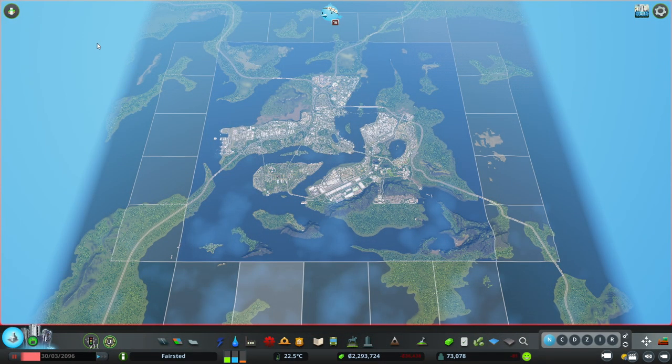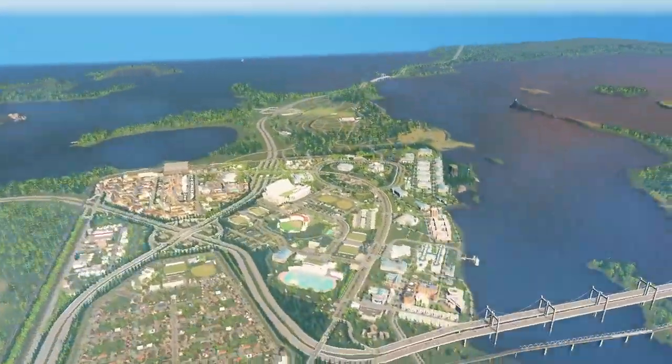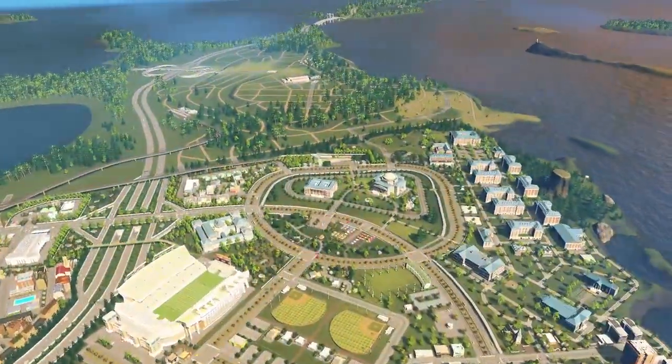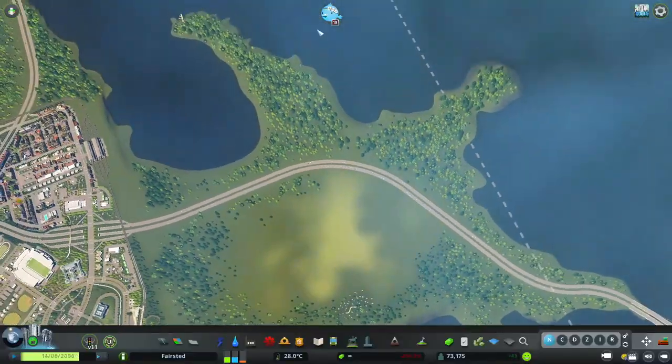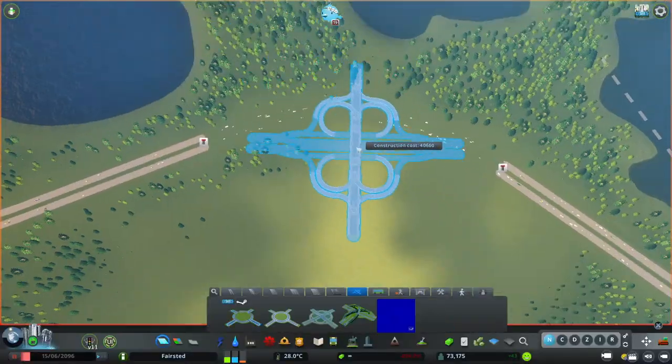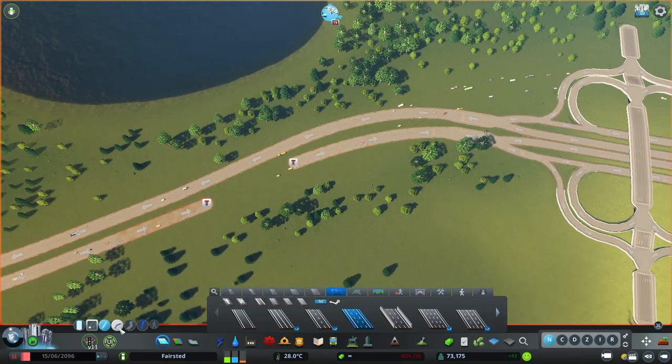We are back in Fairstead and as you can see I have unlocked 25 tiles so that we can complete Fairstead. Before we get to Cities Skylines 2, I want to put in an official downtown, we're going to put in the airport at some point, and I want to get rid of a lot of the harsh lines on the map from where we were confined to our nine tiles. Today I want to start on the road layout for the downtown using this lovely pre-built interchange from the amazing Yumble, just to help make our lives a bit easier.